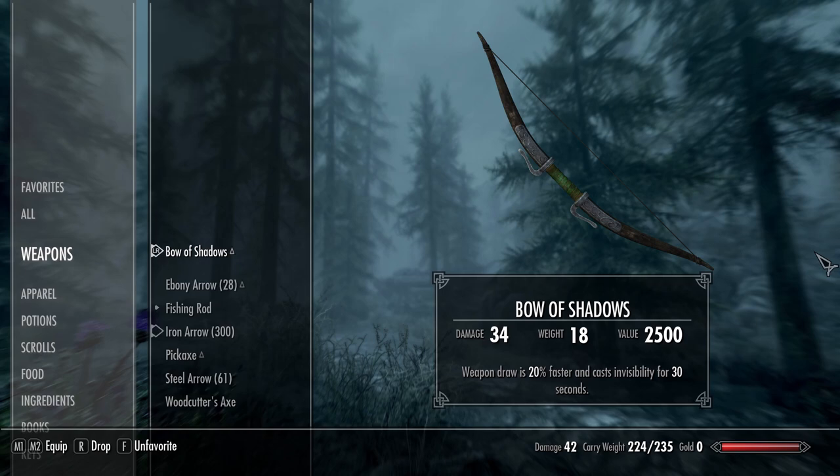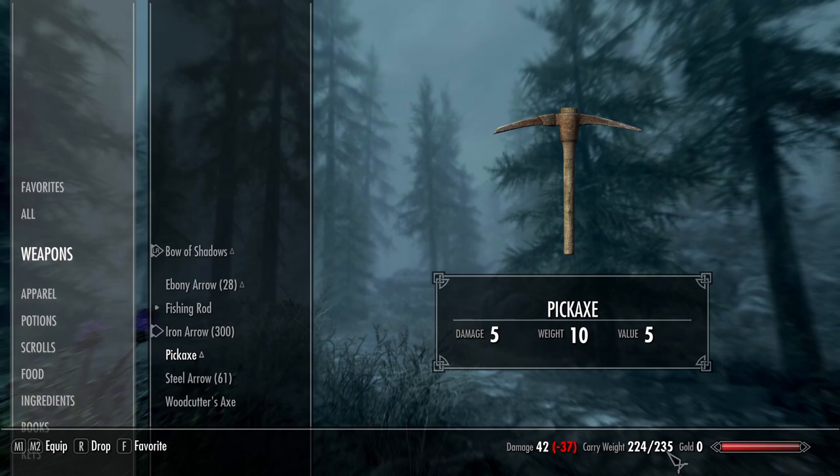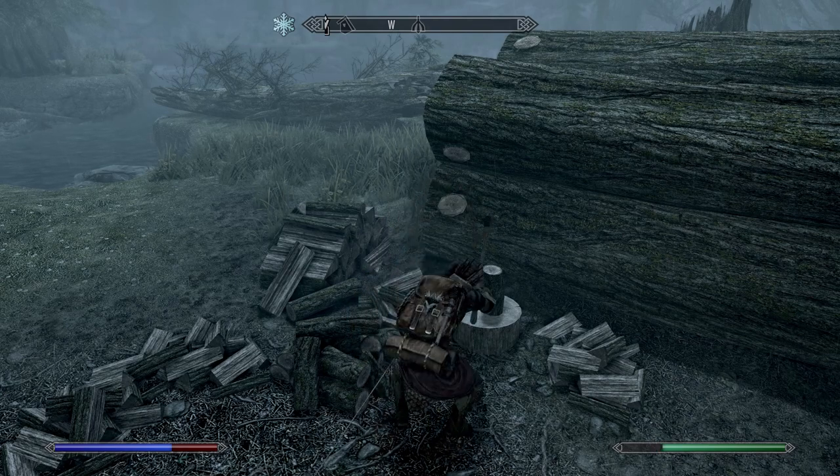Additional weapons you'll want to have with this build are the Fishing Pole, Pickaxe, and Woodcutter's Axe. These each allow you to gather various resources that the character can make use of, be it crafting ingredients for arrows and camping equipment, or fish to both cook and hand in for quests.